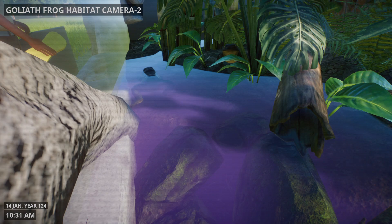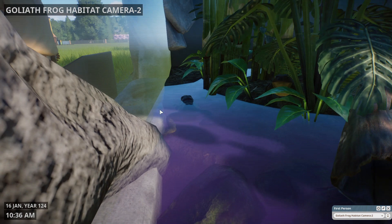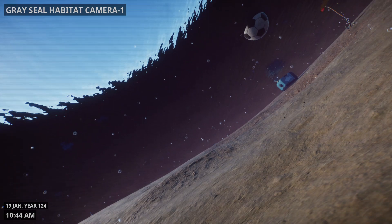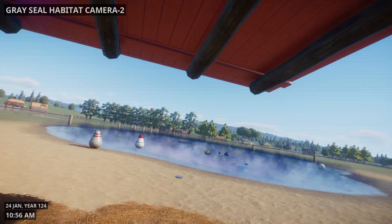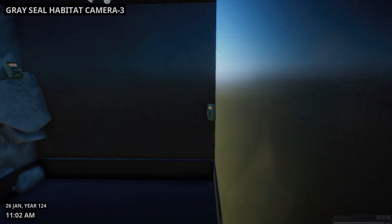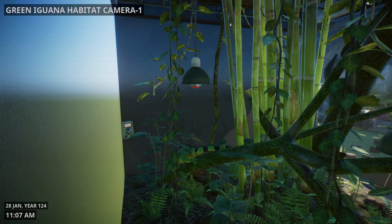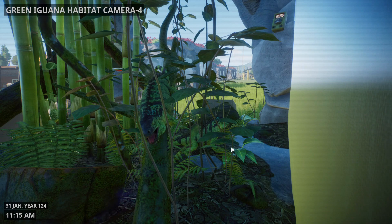These are the goliath bugs. Here's under the gray seal's water — there's one. Now this is their enclosure and you can see their water too. There's a little baby swimming along. Here's the green iguanas — there's more of them, there's more.